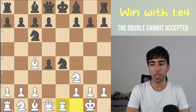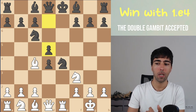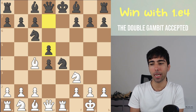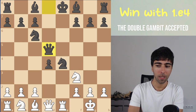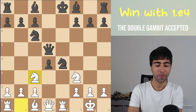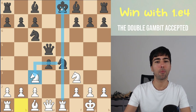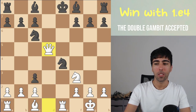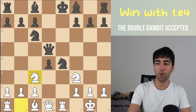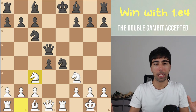Instead of f5, black has to find the move d5. Now it looks good for black because they're up two pawns and our bishop is under fire, but we have one clever tactic: bishop takes d5. They take our bishop, and now we go knight c3 — a very clever move, because they cannot take with the knight, and if they take with the pawn then we win their queen. It forces them to move their queen away, and this is where we branch into two main paths.